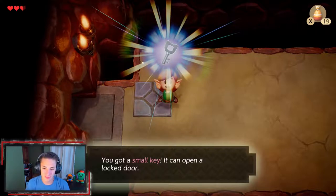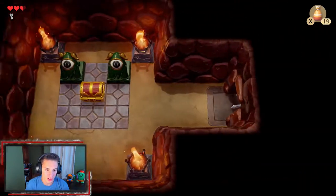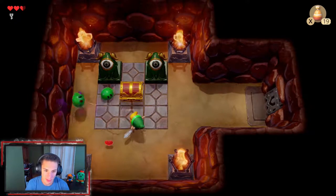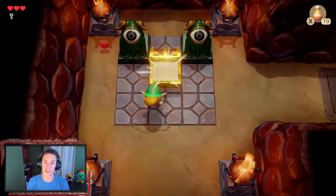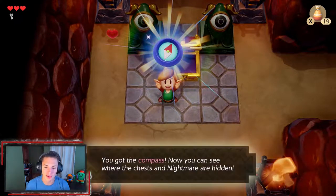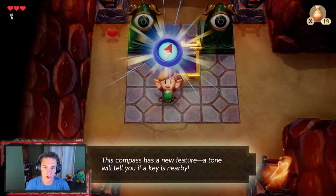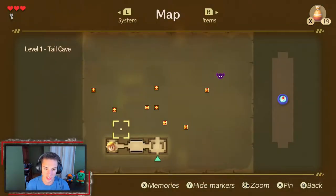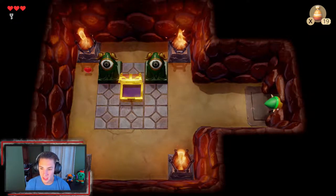It's just puzzle after puzzle — you've got to figure everything out yourself. We got a small key and now we can make it into this room and take out these little enemies. There are flamethrowers coming out here. We grab ourselves a chest and right inside is the compass. The compass lets you see where chests are, so if you check your map you can actually see the chest locations.